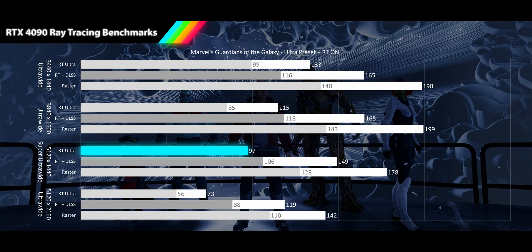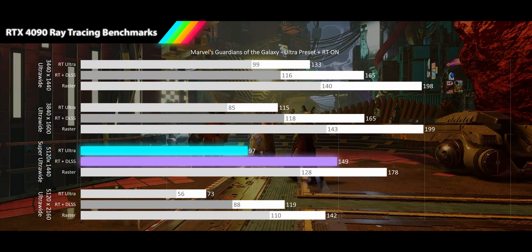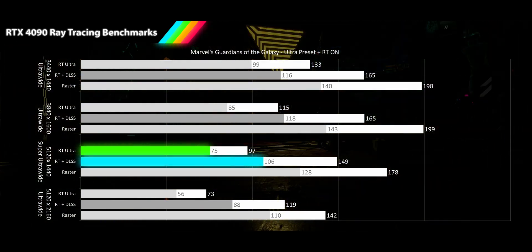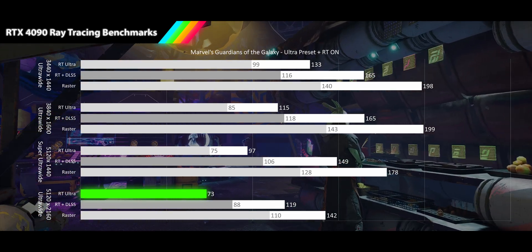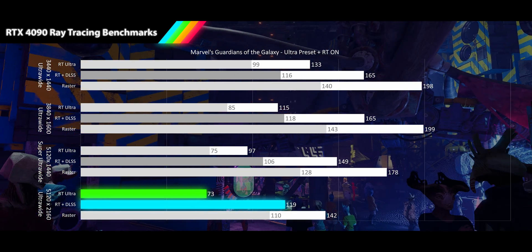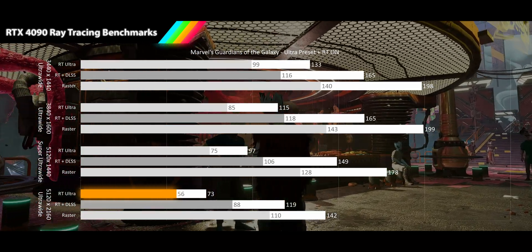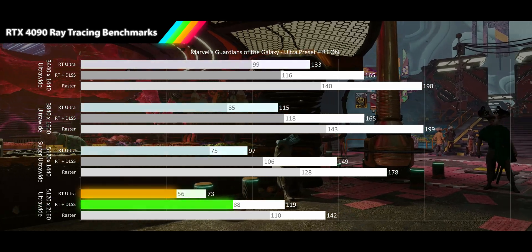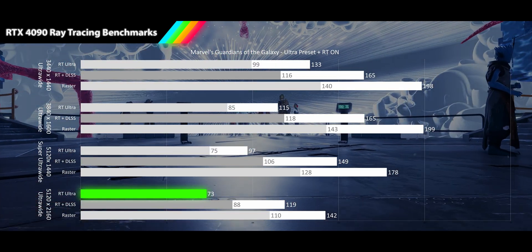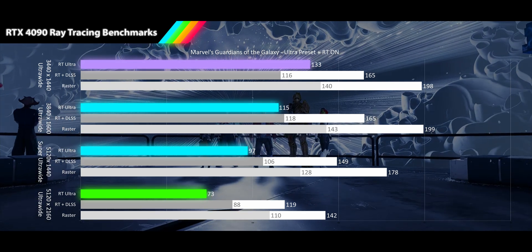At our super ultra-wide resolution, the RT results are still in high refresh rates at 97fps, 46% slower than the raster average. When DLSS is turned on, we see a 54% performance increase to 149fps — finally no longer bottlenecked. Even at our highest resolution of 5120x2160, we are seeing smooth refresh rates of 73fps, a 49% drop from the raster average. When DLSS quality is turned on, we see nearly 120fps, a 63% performance gain. The 1% lows see our first dip into acceptable range for the RT results, with smooth frame rates for the DLSS results. The performance hit in Guardians of the Galaxy for turning on just reflections is pretty steep — at 5120x2160 it matches the performance cost of Cyberpunk 2077, while delivering far fewer ray tracing features, but you're starting from such a high average frame rate that it doesn't much matter.